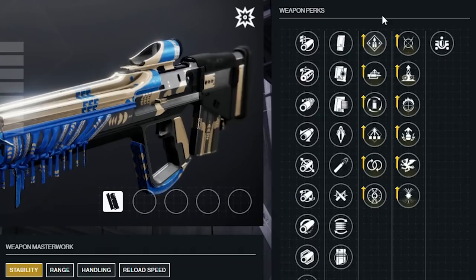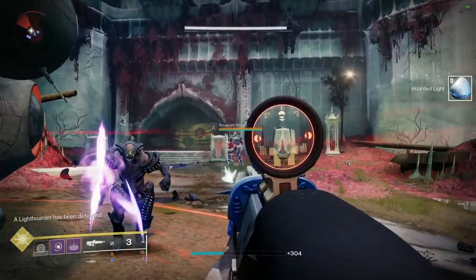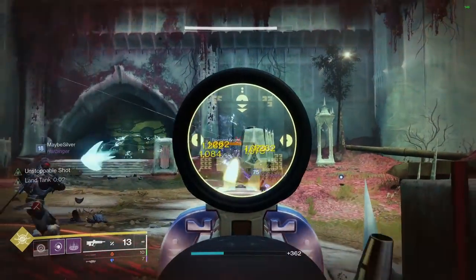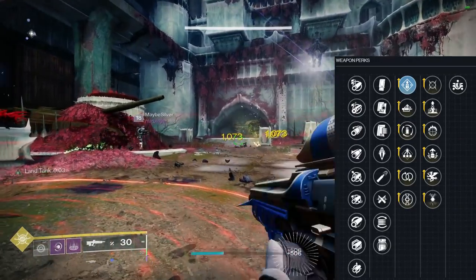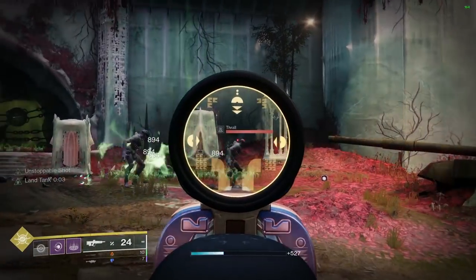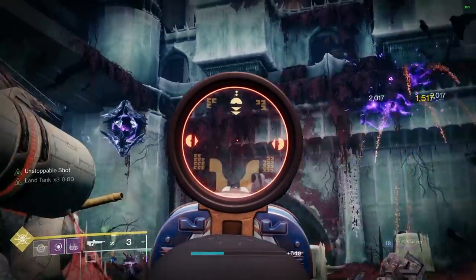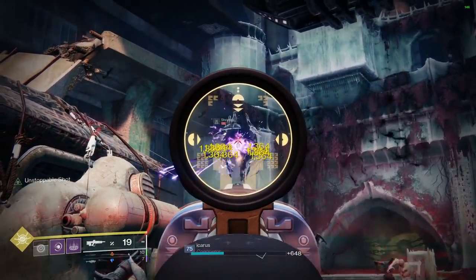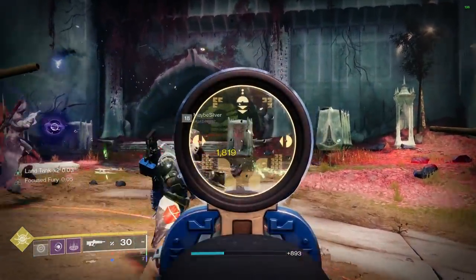Column three — it's Overflow. Even though I love perks like Stats for All and Perpetual Motion, which this gun does have, I just can't recommend them over Overflow. We're talking 80-plus rounds in the mag just by picking up a special or heavy brick — you can't beat it. Ever since Witch Queen it feels like there's more green ammo on the ground too, so I feel like I'm never out of special ammo.